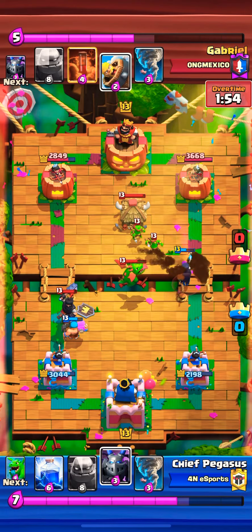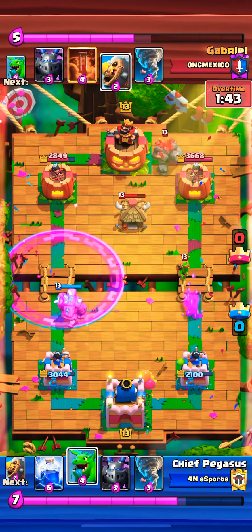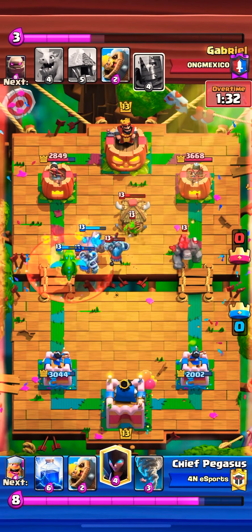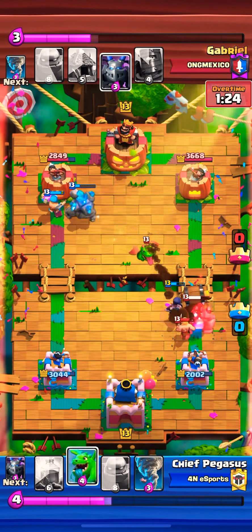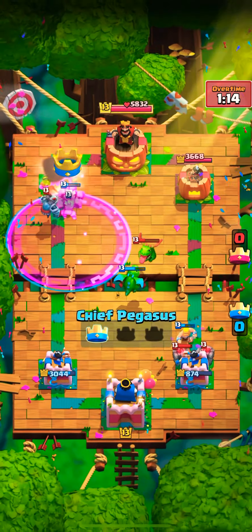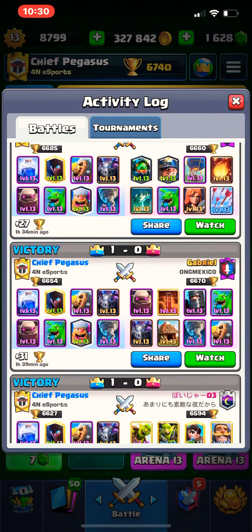I'm just trying to make sure we don't let this goblin hut set up. The dark prince went into the right lane and I made a mistake defending with the lumberjack when I didn't need the night witch. I start the higher golem — and this is when I find out the opponent is using golem too, can you believe that? But the rage effect here is gonna help me get the golem to the tower much faster. Baby dragon, mega minion — the opponent has no elixir because of that baby dragon and bar barrel on offense. The lumberjack gets hits in on that tower bringing it to 53 HP, lightning in on time — game over.